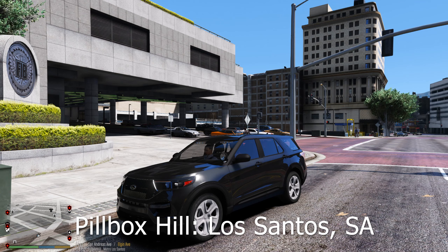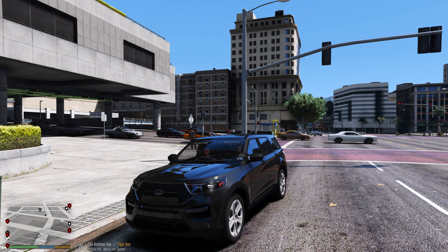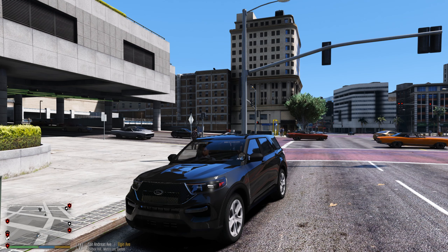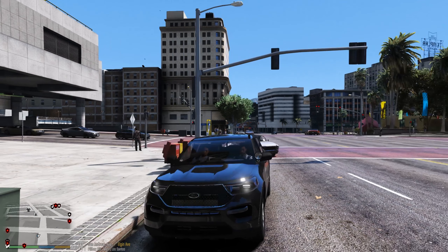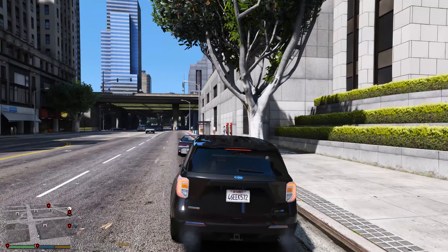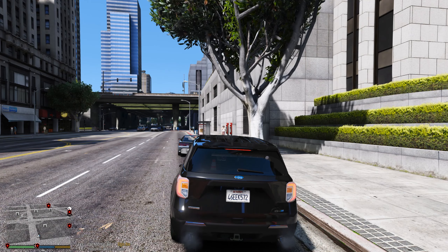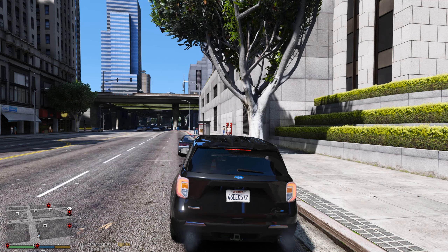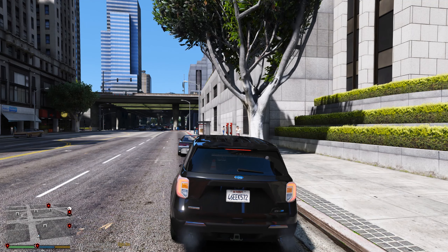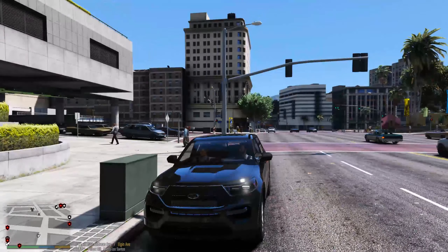What's up y'all, welcome to a brand new episode of LSPDFR. Today we're going to be out here as an FIB or FBI agent in Los Santos or San Andreas. It has actually been quite a while since we've done an FBI patrol. I figured there was this callout pack called Pragmatic Callouts by Super Pyro Maniac, and there were a couple different FIB callouts in there. Today we're going to take a look at them and check them out.